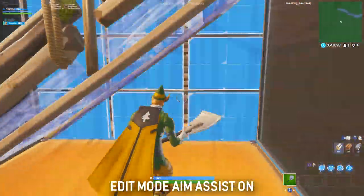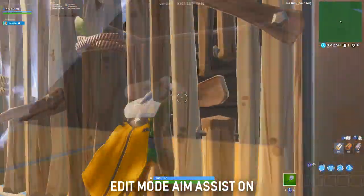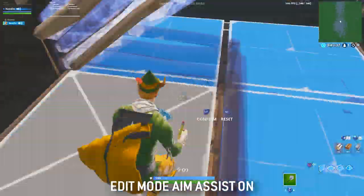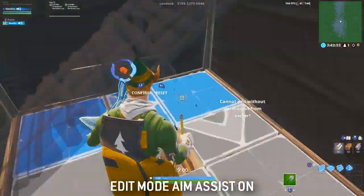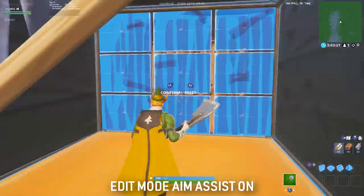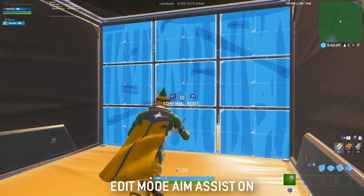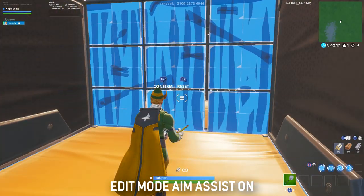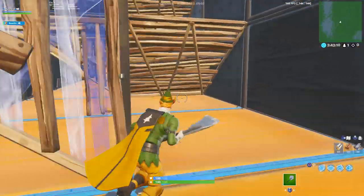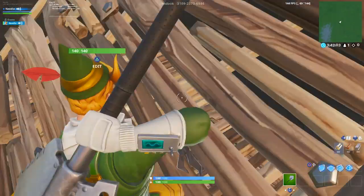This is the footage of me doing the edit course with edit mode aim assist on. My initial thoughts: I'm very surprised at how natural it actually felt. I haven't really tried edit mode aim assist since it first came out — I've always had it turned off because it felt a little better to me. But I was actually pretty surprised at how comfortable it felt. For a lot of the edits I actually felt like it was grabbing them a lot earlier than I was used to, which felt kind of good for wall edits.